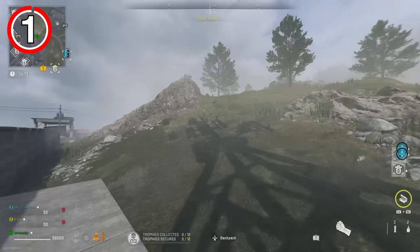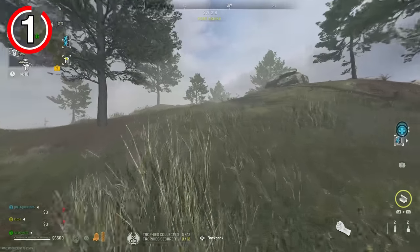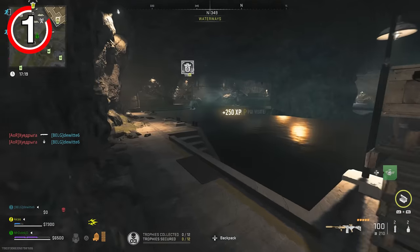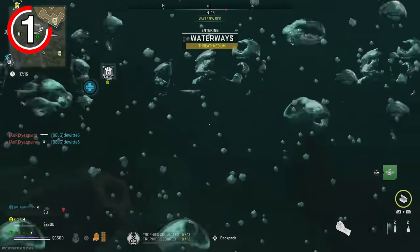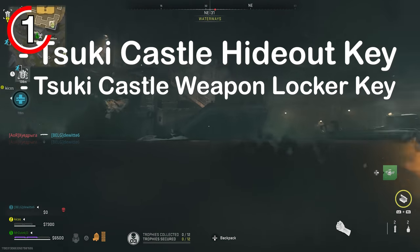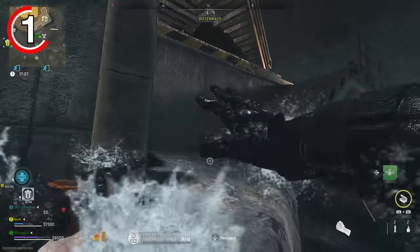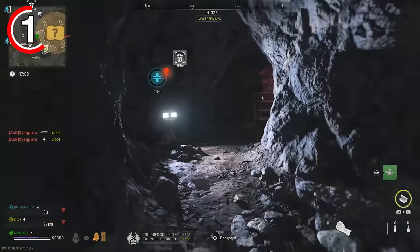This first tip is how to find multiple GPUs, because GPUs make skeleton keys in DMZ and they are not easy to find by any means, but there's a guaranteed spawn of them on Ashika Island. In order to do this you will need two different keys: the Tsuki Castle hideout key as well as the Tsuki Castle weapon locker. You can open the castle the normal way by hacking the terminal, but this method is how to do it sneakily without even going near the castle.